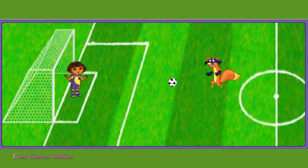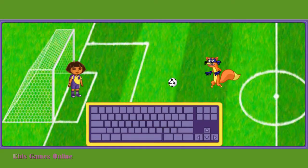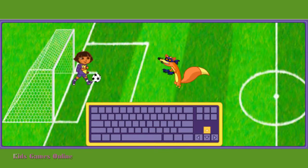There's Swiper! To get to the Big Cup, we need to get by Swiper. Will you help me? Great! We need to block three of his soccer kicks. Press the up and down arrows for me to move back and forth. Ready? Let's go!